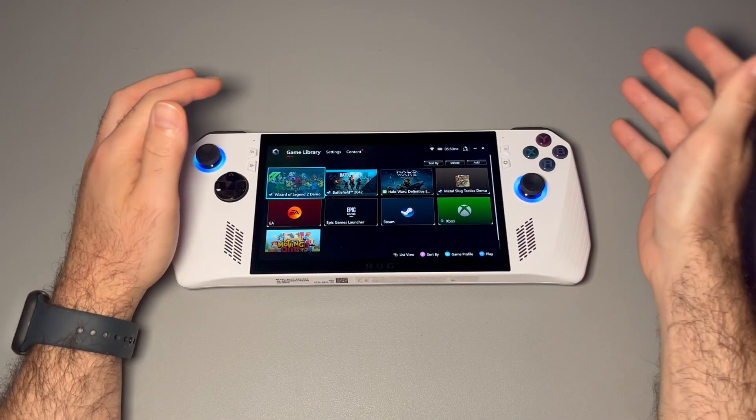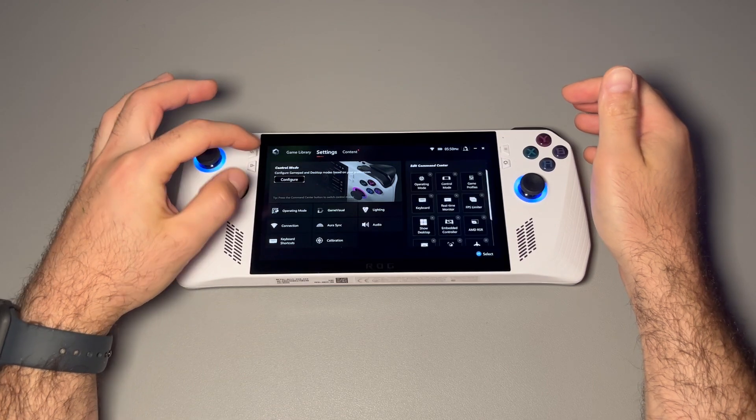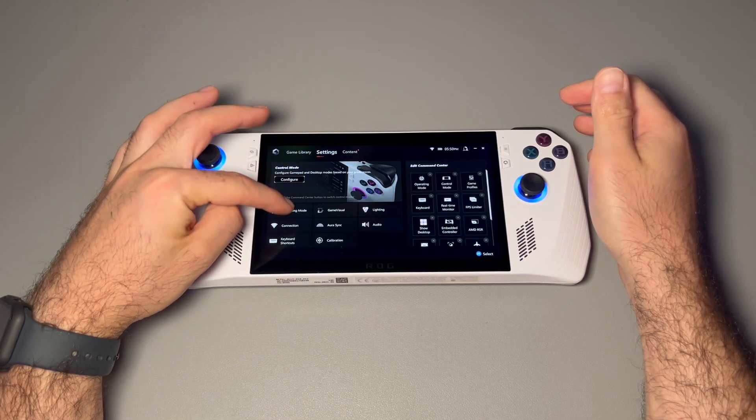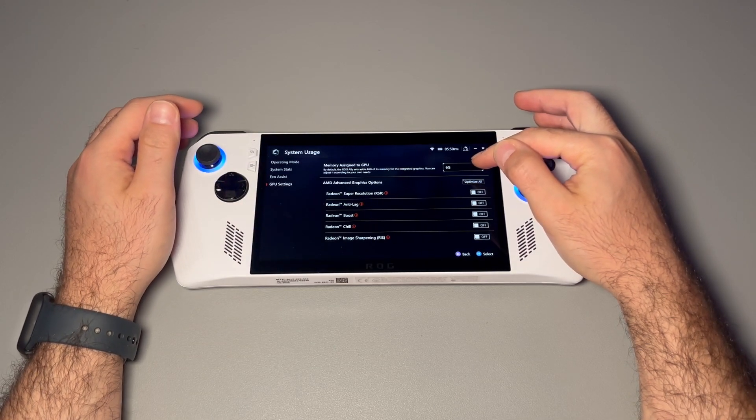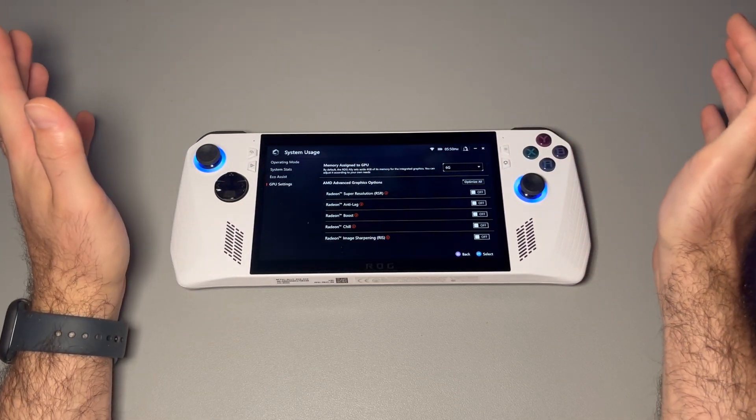After some time the Ally restarted. Let's go to Settings and go to Operating Mode, GPU Settings, and we'll see that it's still set to six gigabytes. So that's one way to do it.